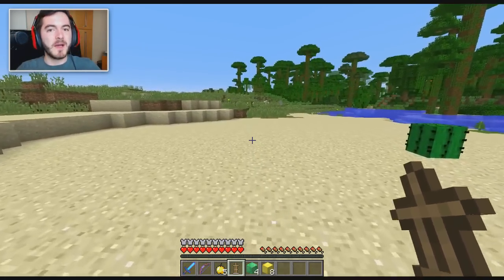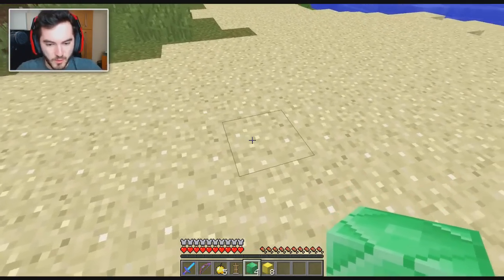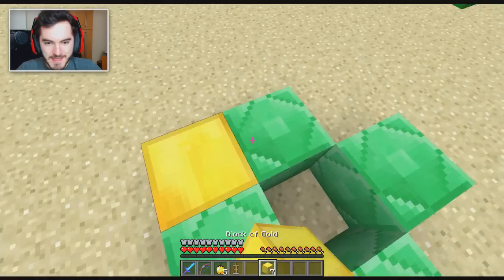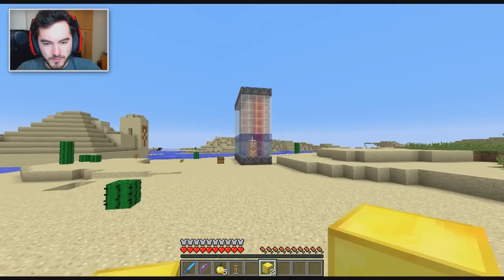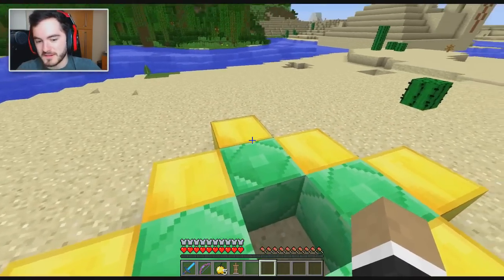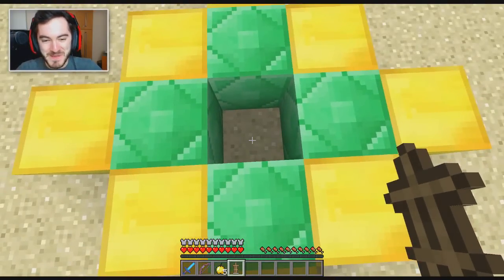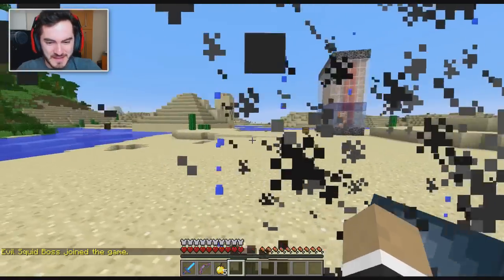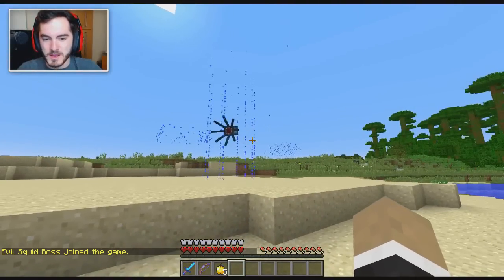In order to summon the evil squid boss, we have to make a little spawning structure. That requires four emeralds in a diamond shape like so, and then you surround that with some gold as well. Just make sure it's far enough away from the command block structure, otherwise it'll eat up the command block. Then you put the gear — the End Stone — in the center, and there we go.